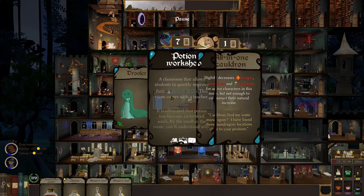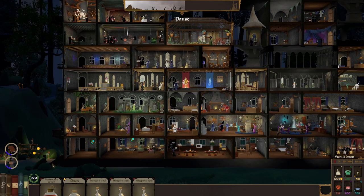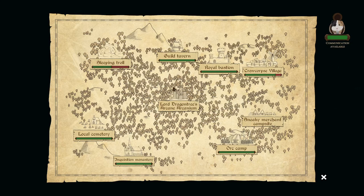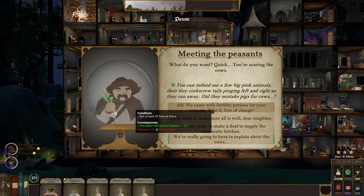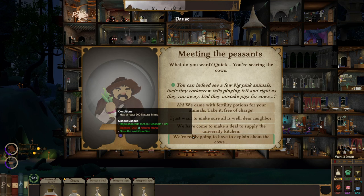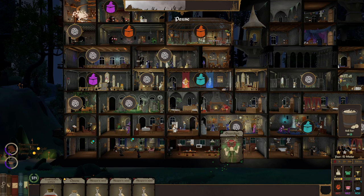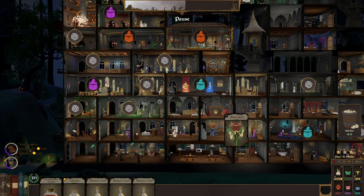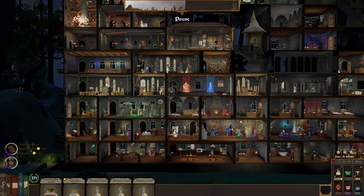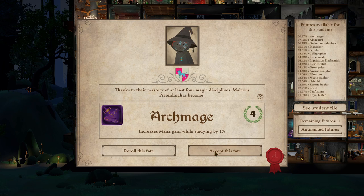A drooling — all-in-one cauldron or a potion workshop? We're going with the potion workshop, that's for sure. More sleeper souls. The villagers are slightly irritated with me — let's just go talk to them. They don't like it when I do that. We'll grab that and get a guardian. So my potion people are going to be really good.